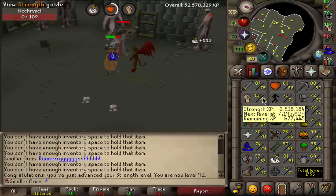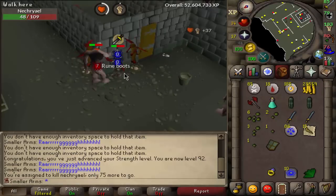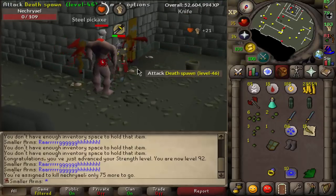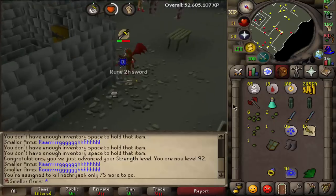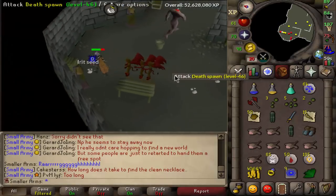I'm 92 strength, halfway there, but still 677k till 93 strength. And I got myself some rune boots — let's pick these up, these are my new best in slot. In two levels we can get ourselves some dragon boots, which are even better. Hey, we got another pair of rune boots already! I don't know the drop rate but that's pretty lucky — there's our second set.